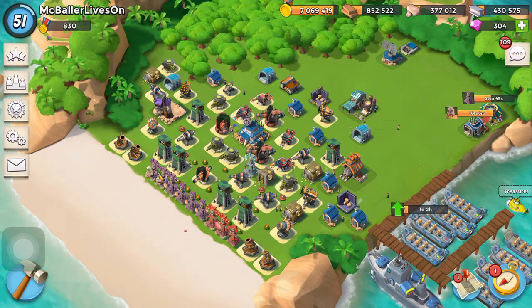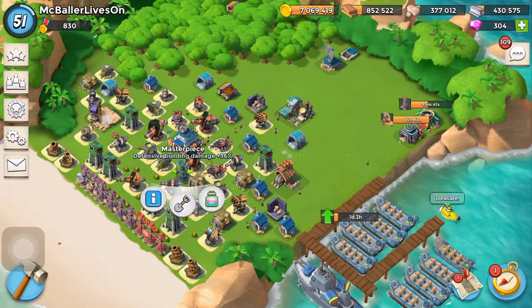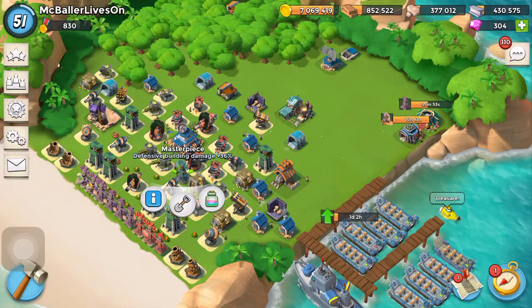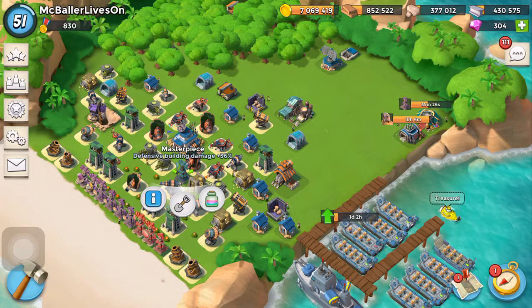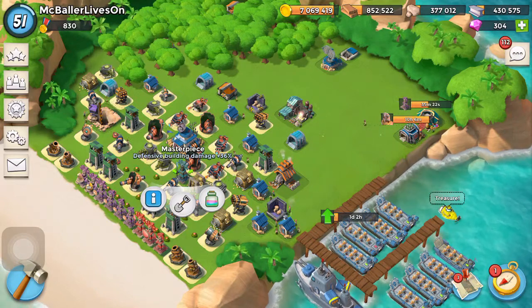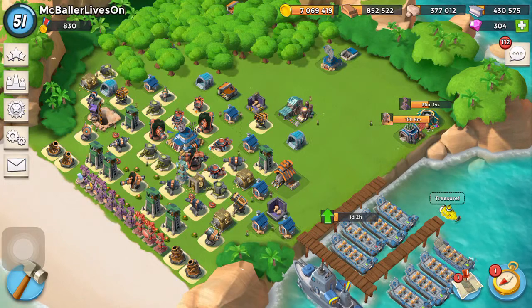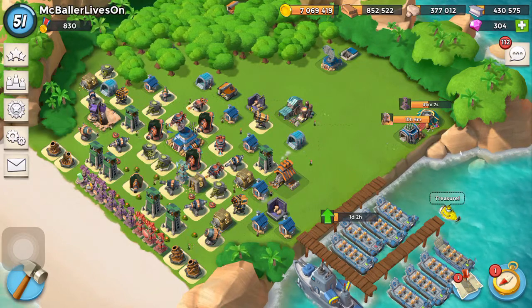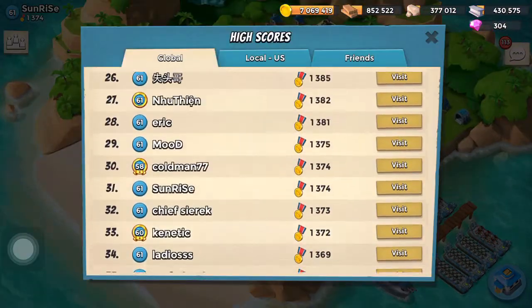Just a couple hours ago I built this — the build time ended — and here we go: 36% defensive building damage. I had a defensive health statue for a while but I decided it really wasn't fending off any attacks; I still lost basically every attack. For a while I didn't have any ice statues, but I decided I wanted to get one back because I wasn't really getting intel when I was getting attacked. So at least get intel — that was my reasoning. That's a pretty high number.